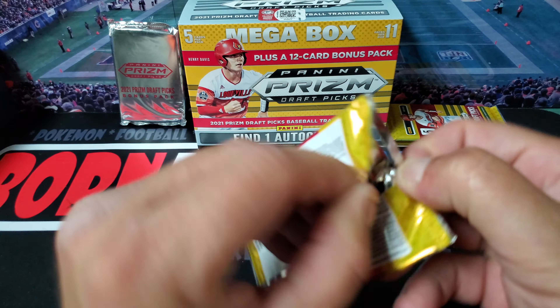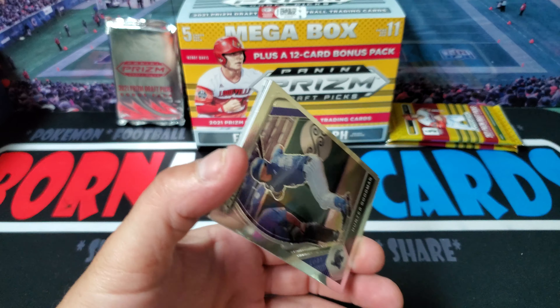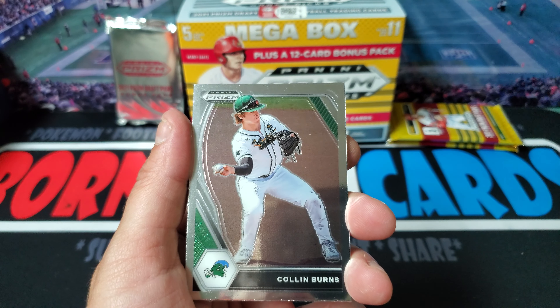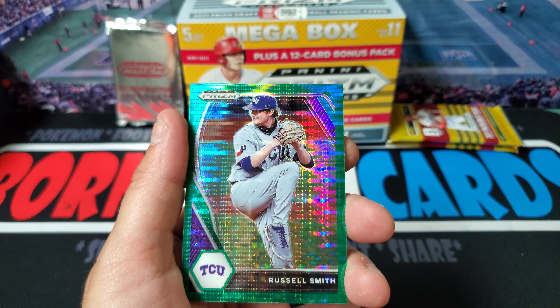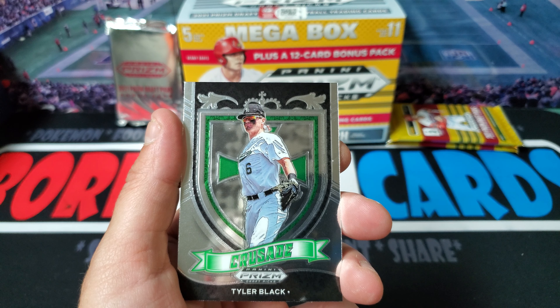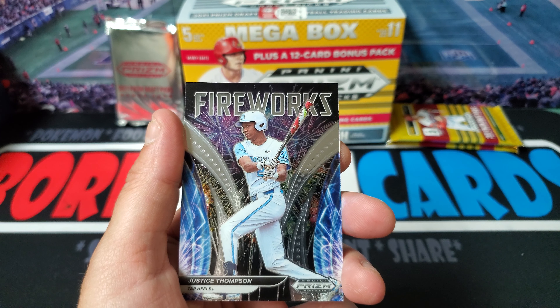Looking forward to that bonus pack - always fun opening up Prism bonuses. We got Hunter Goodman, Colin Burns. Here's our third green - it's going to be Russell Smith. We got Tyler Black and Justice Thompson.